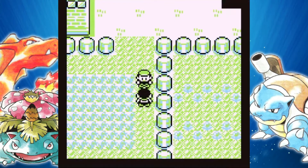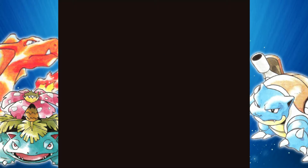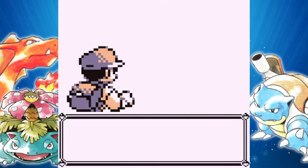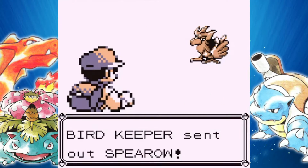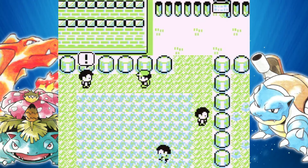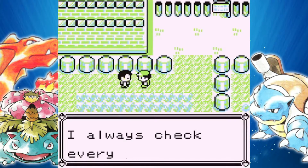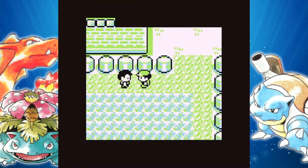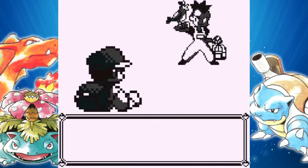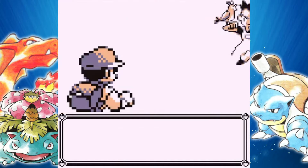Right over here is Route 18. Route 18 is super small, as you can probably tell. We just have three little bird keepers to battle. That dude just had four Pokemon, so I went ahead and cut that battle out. No new Pokemon, a really small patch of grass, just three of these guys to fight. You don't even have to come in here if you don't want to.